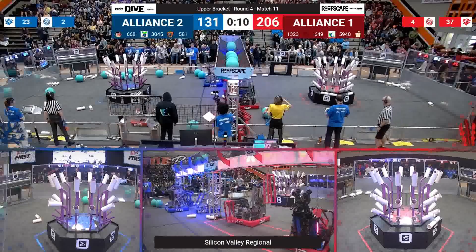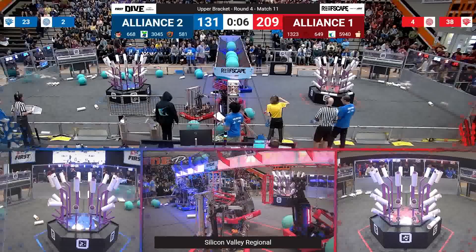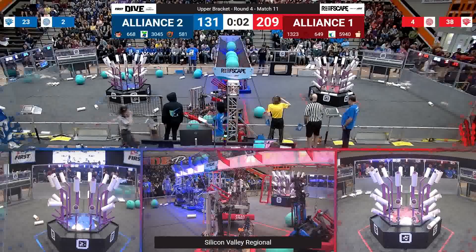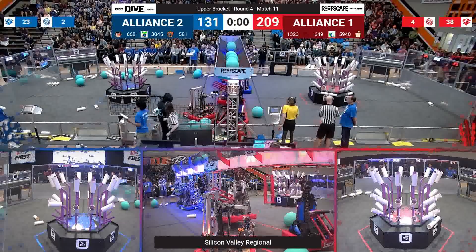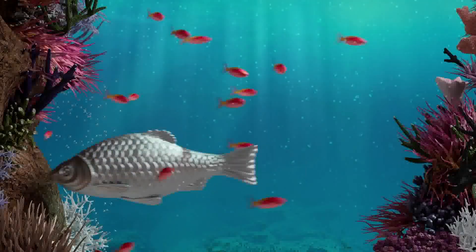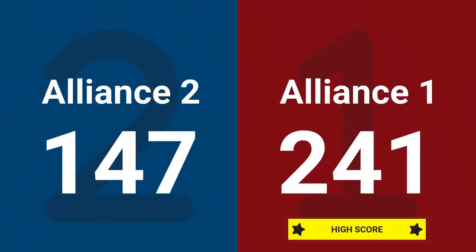1323 allowing them to get themselves up in the air. 5940 switching to a deep climb. 649 going for that park — with three seconds left to go. And that is time. It's the red alliance taking this match, staying in the upper bracket.